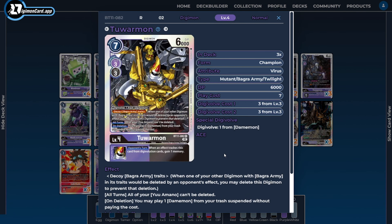The last champion of the deck is three copies of Tawarmon. Tawarmon can Digivolve for one on top of a Damemon, which is why we care about having both Damemons — for easier access to this Tawarmon. Otherwise, we're paying a hefty three to Digivolve into him normally. Unfortunately, he doesn't have save in his text, so we can't use him with our save-based synergies. But that's okay, because we want to sit passively with him on the field to take advantage of his all-turns ability to protect our main Tamer.